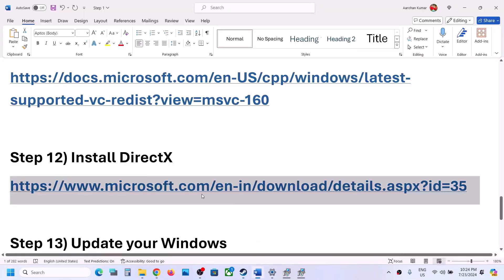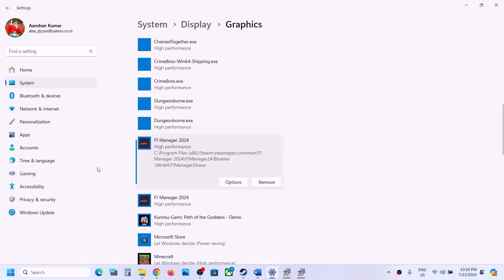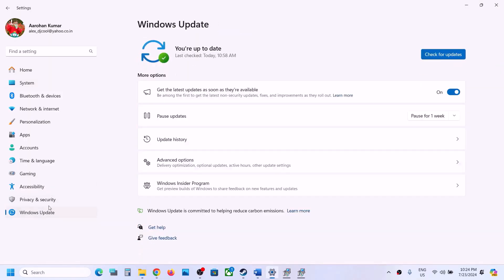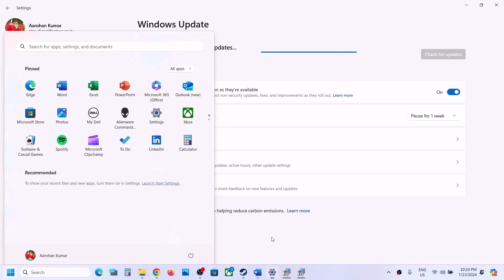The next step is to update Windows to the latest version — do not ignore this. Go to Windows Update (or Update and Security) and click Check for Updates. Once all updates are installed, restart your computer. After the system restart, launch the game.